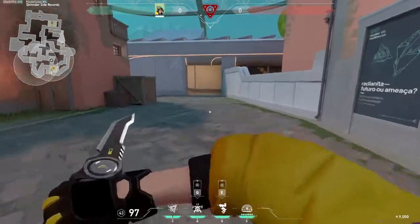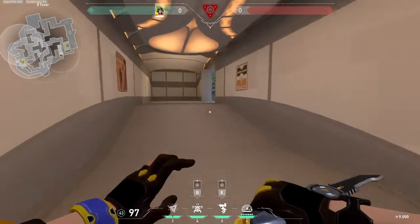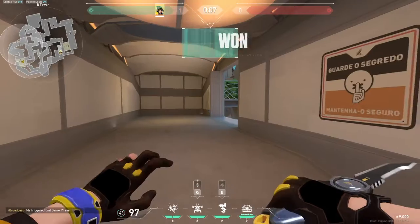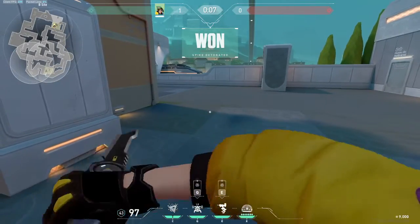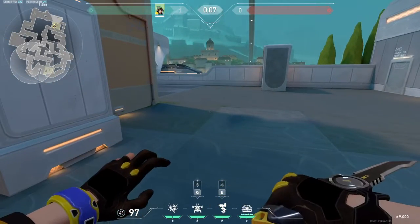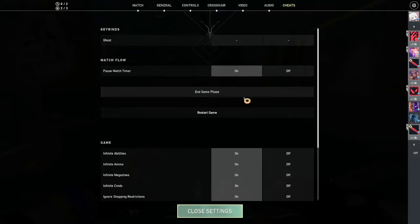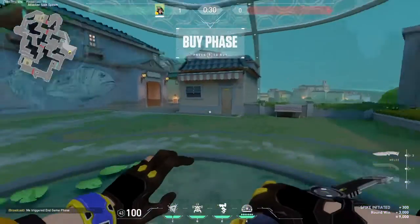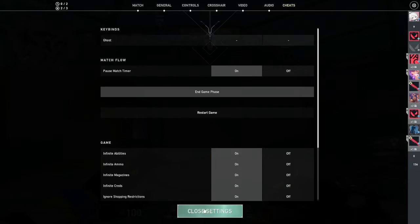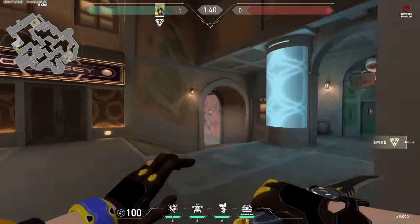I basically did the same thing for B as well. But I need to put the last end game phase together. Let's go over — let's get the spike and go to B.